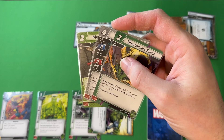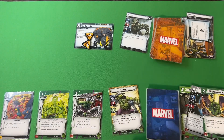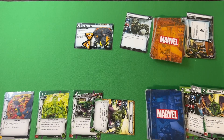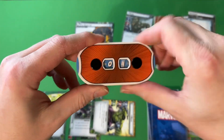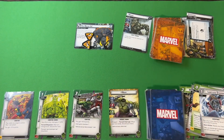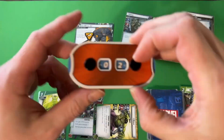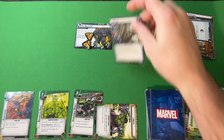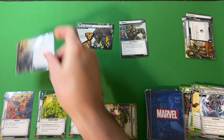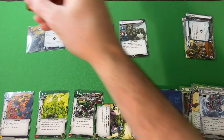Hulk attacks to clear stun, play Unstoppable Force to ready and draw a card, drawing Leading Blow. Hulk attacks for four, dropping Rhino from 6 to 2. Limitless Stamina to ready. Attack again, bringing Rhino from 2 to 0. Rhino phase 2 comes in with 15 health, breaking and taking a side scheme with three threat.